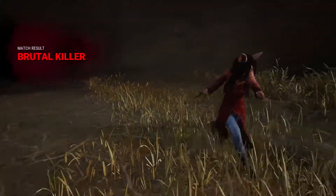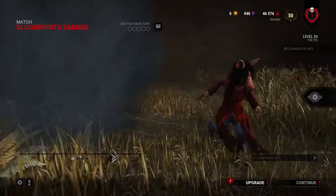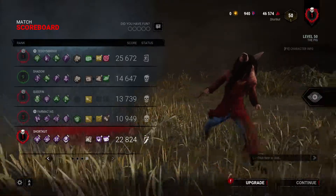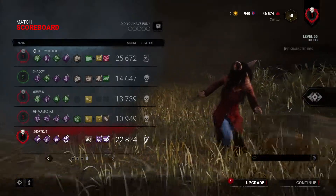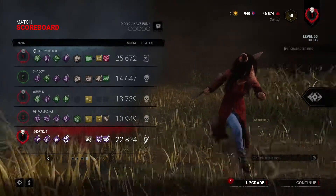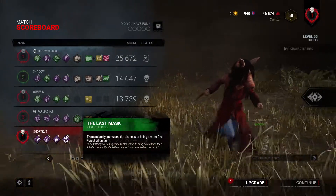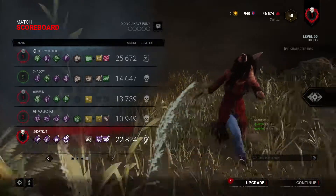Brutal killer. Let's see what ranks these guys are — I'm very curious. 1, 1, 3, 9. GG. That was a fun game. The guy burnt a Red Forest offering and we got sent to Hawkins — that's crazy.